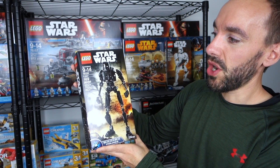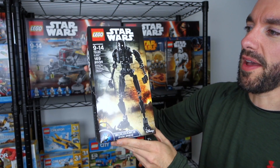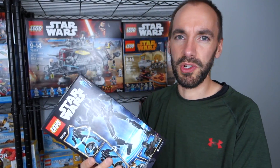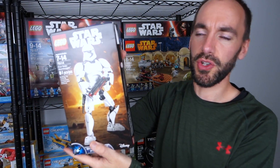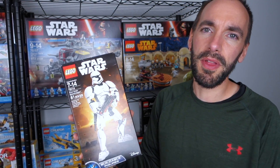This is set number 75120 — K2SO. Amazing set. This is probably my favorite buildable figure, and I think I mentioned that in the whole video I did on this. So awesome, so much better than Chirrut Îmwe, which was the one I built for Clark and he destroyed. Now we move on to another buildable figure — the First Order Stormtrooper. Probably my second favorite. These are pretty much the only buildable figures I plan to own, other than Chewbacca, which just came out.